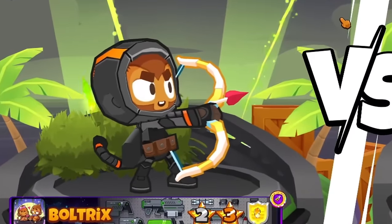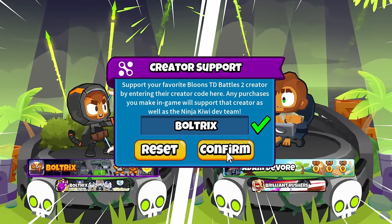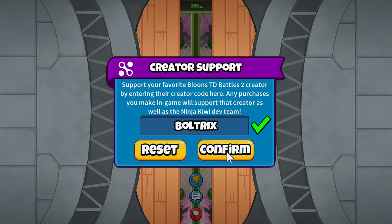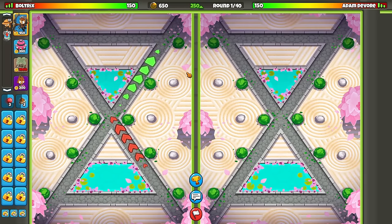We got Quincy jumping out of a bush — because he's a bush camper, I guess. Our opponent has Benjamin as their hero. This strategy is the best beginner strategy because it is super, super easy to use. It works out on most maps, but for example on a map like this, it's not the greatest.